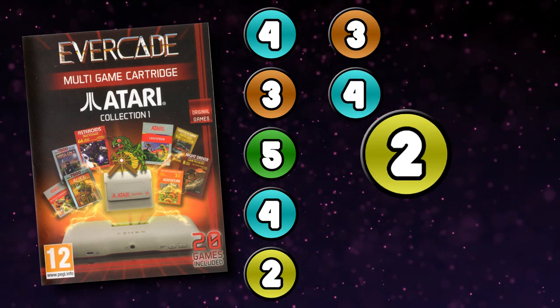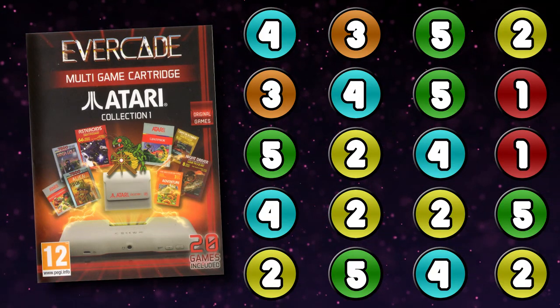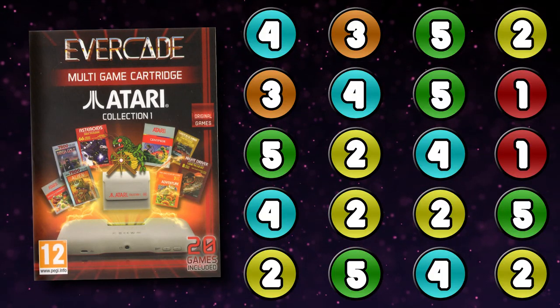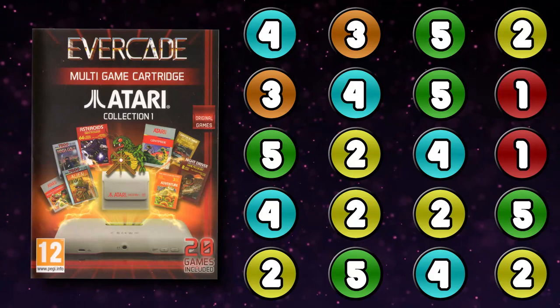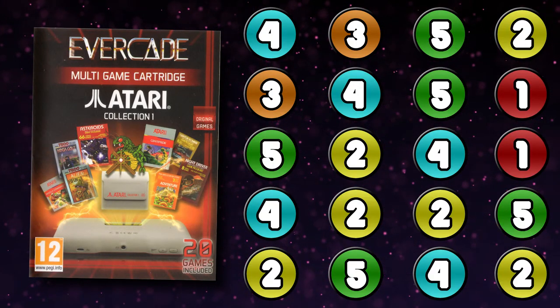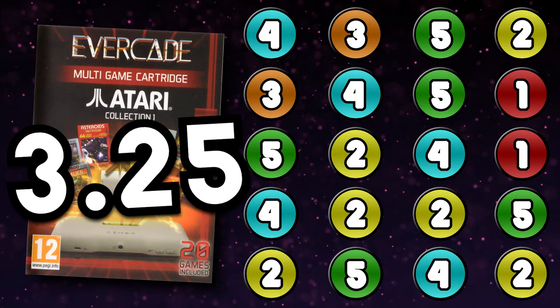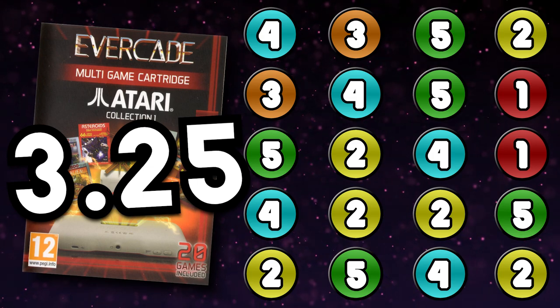That's it for Atari Collection 1. Ten out of 20 games I gave either a 4 or 5, so half the collection is fantastic. Six games I gave a meh score where some fun could still be had, and two I find plain bad with no reason to go back. One note: you don't know what the game selects do in many Atari 2600 games, so you need to make a cheat sheet — that really should have been in the manual. Averaging all 20 scores comes out to 3.25, which I'll use to compare future collections. Thanks for watching!